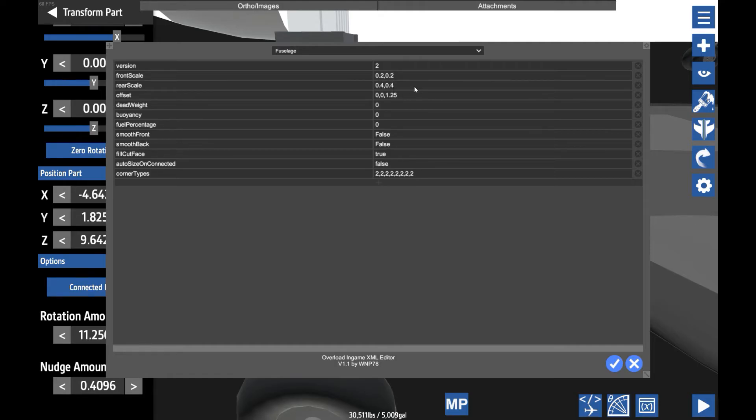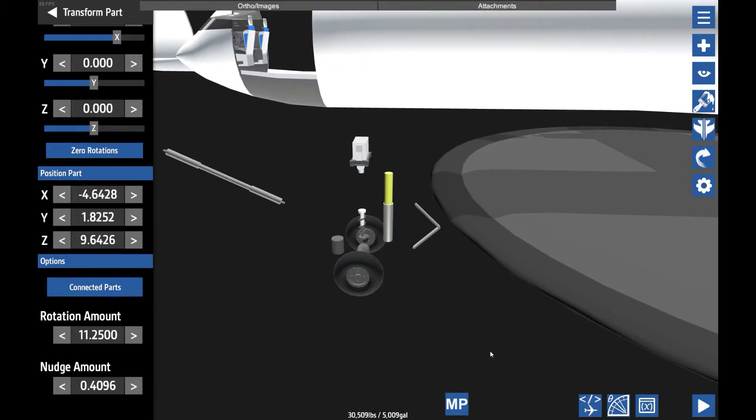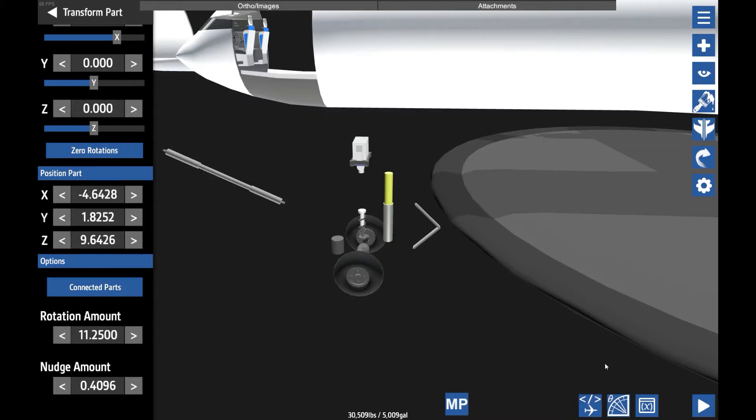I'm going to manually edit the sizes — not with the built-in tool — because I'm worried the connections might change again. They have a past history of just not functioning. And one thing I highly recommend doing with any kind of landing gear is to set the mass scale to something other than zero, like one or above, so the landing gear doesn't explode when you try to use it.